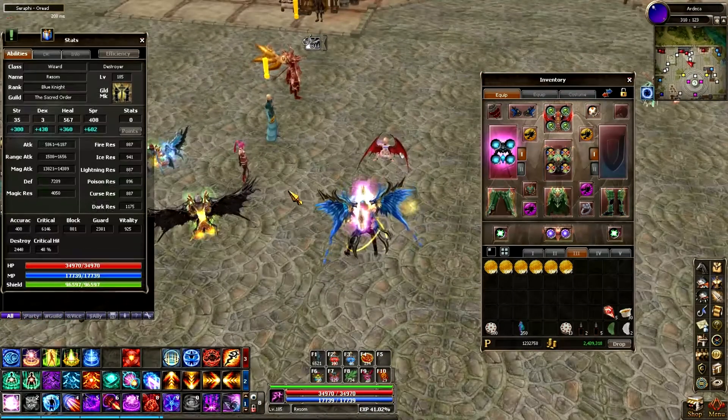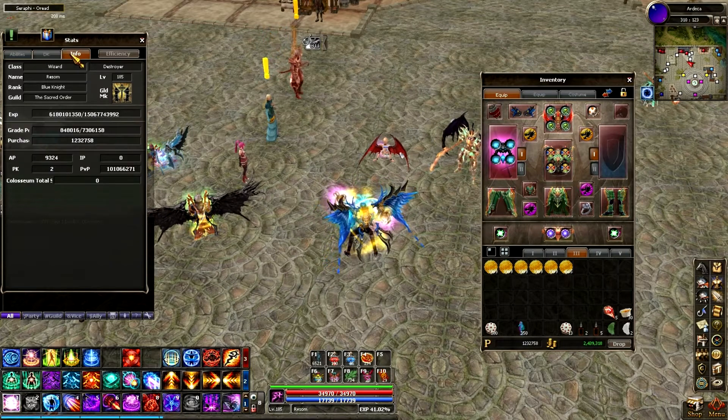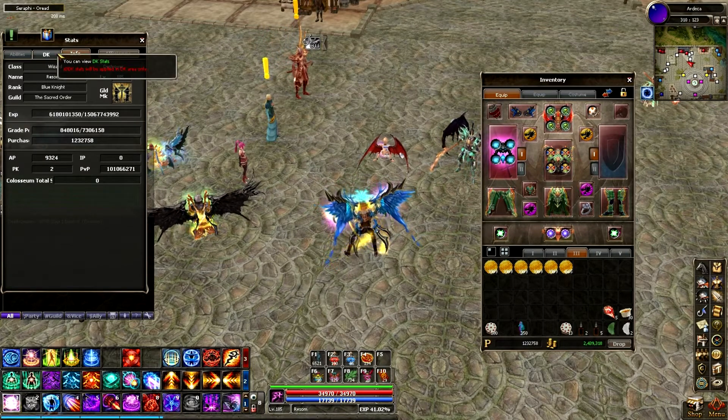We'll go over here to Karen and get these used up. I would sell them, but they're bound, so I'll use them. I don't usually use rank-up coins. Sorry guys, my dog's barking here — I'm going to let him out. Cinnamon, you're ruining my recording. Get out of here.